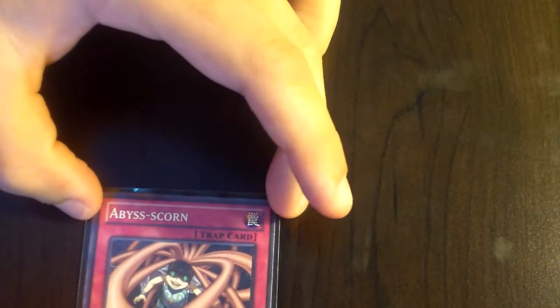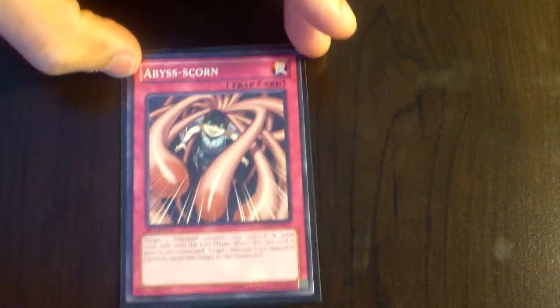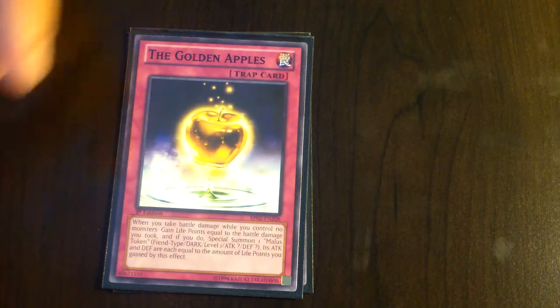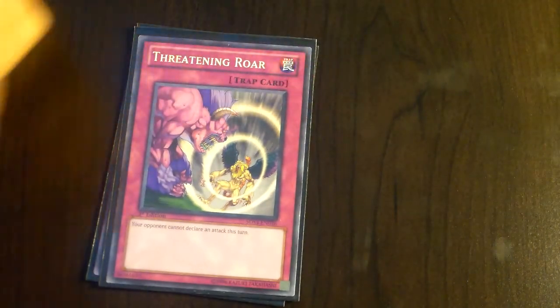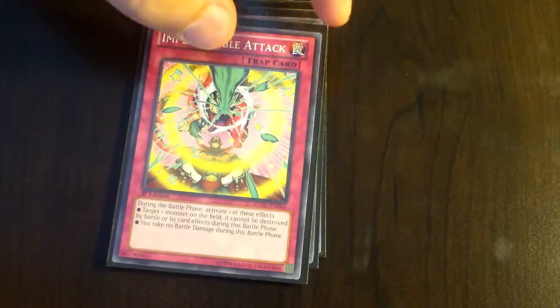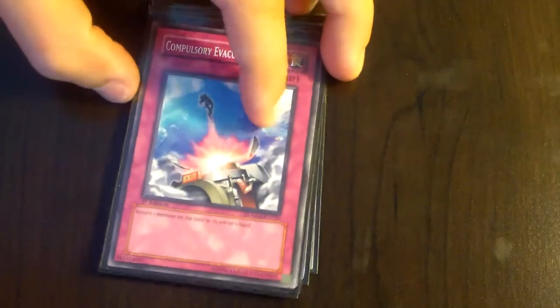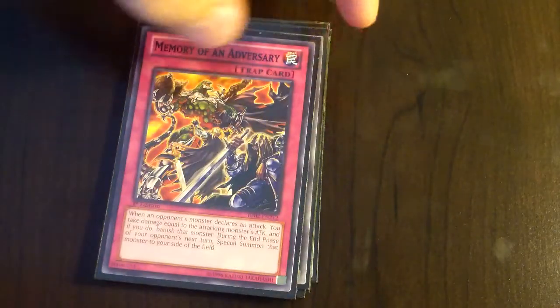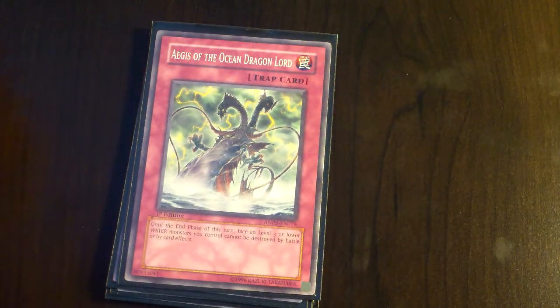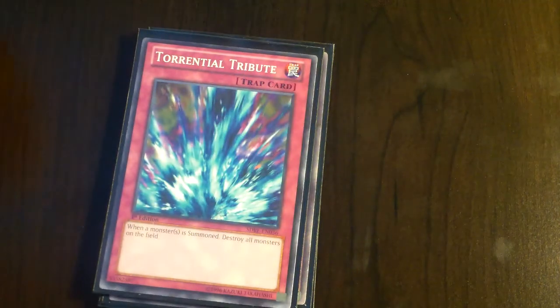And then for traps, I got Abyss of Scorn, The Golden Apple, Threatening Roar, Blast with Chain, Impenetrable Attack, Compulsory, Memory of an Adversary, Aegis of the Ocean Dragonlord, One-for-One tribute, and then Tornado Wall, to round up the traps.